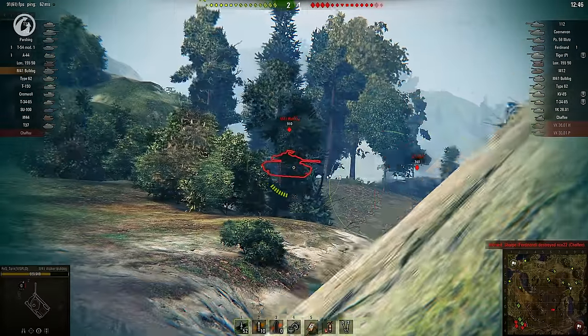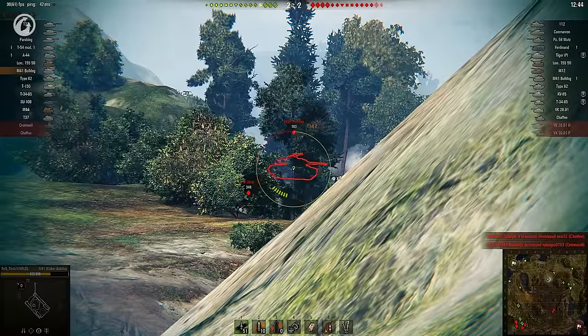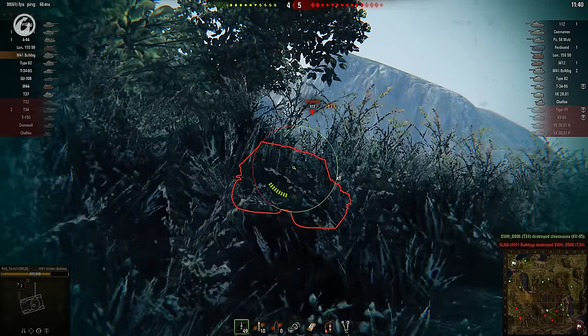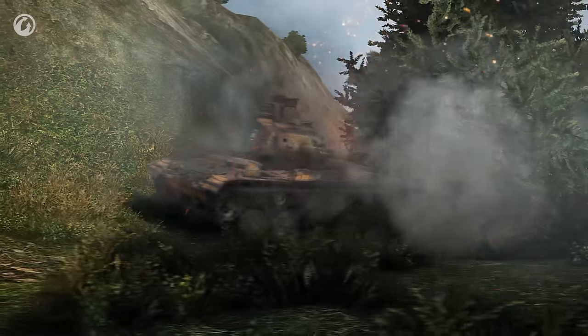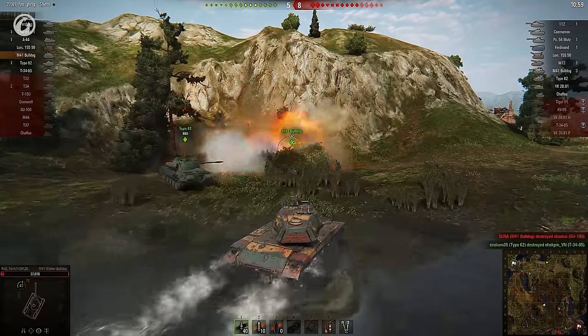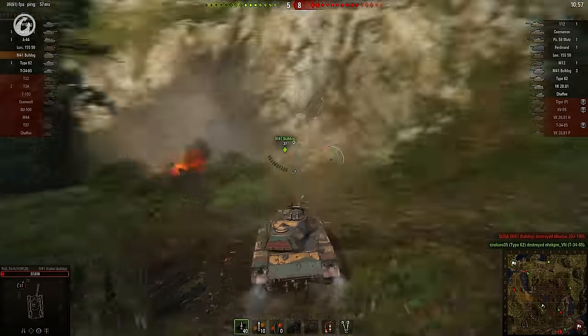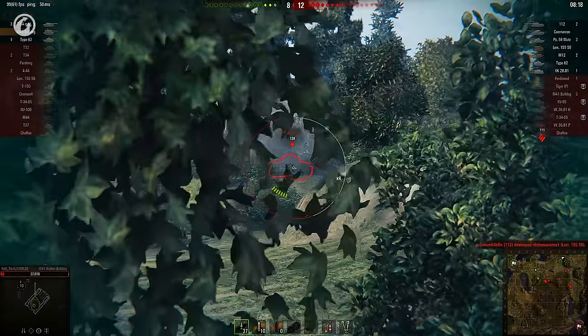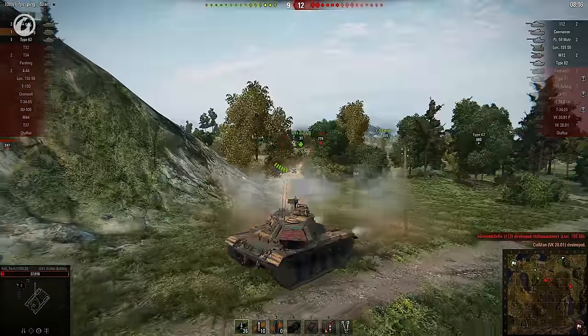FAQ doesn't want to do any scouting, rather focuses on dealing damage instead. This attack on a Ferdinand is very effective, but the TD's allies come close to ending the Defender's run right here. The Bulldog can't take any more punishment, FAQ has to be very cautious from now on. Some of the enemies are at death's door too, so it's up to our Defender to push them through first.